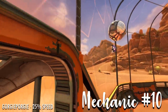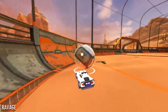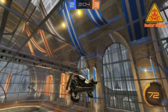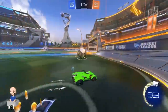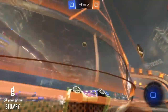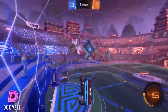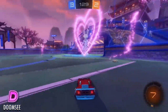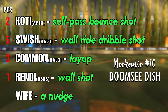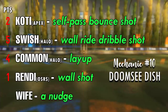Mechanic number ten usually involves a setup parallel to the front of the goal — you jump off the wall to angle the ball in, with variations that still fall under the same name. Swish calls it 'wall ride dribble shot,' Common calls it 'a layup,' Rendy goes with 'wall shot,' and Cody says 'self-pass bounce shot.' This is actually named after a pro player who popularized it — it's called a doomsie dish. You go up on the wall and you dish it in. Common gets a point for 'layup.'